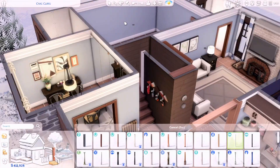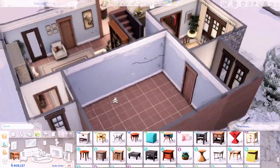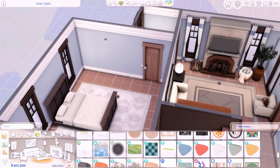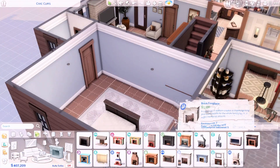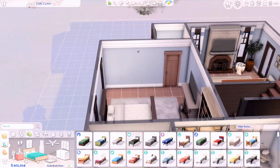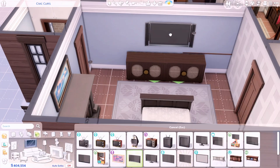Moving on to the bedroom — something cool I did in the parents' bedroom: I used the dressers from the new expansion pack and placed two of them right in front of the bed. I imagined them as built-in units, and I also placed wooden rods on the wall that I think came from the Eco Lifestyle pack. It just adds dimension to that wall, and I'm really happy with how it came out.